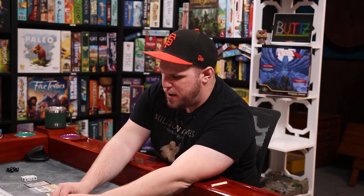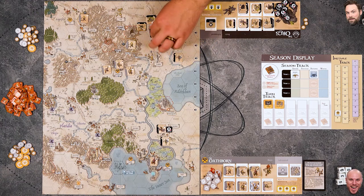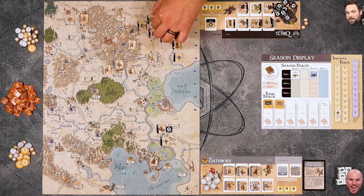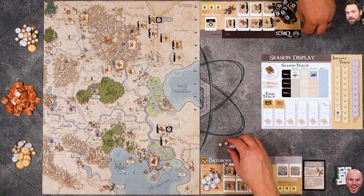That's Mike's turn done. We'll re-ready all his people - this is what you do at the start of your turn. For Nick's turn, first thing is income. He starts on eight, so he'll get eight gold. Then he can bring some people in, though if they're not brought into cities, they won't be ready to go immediately.